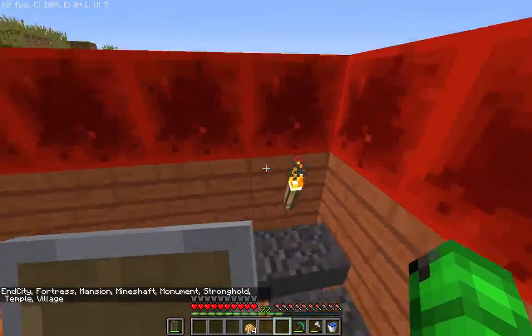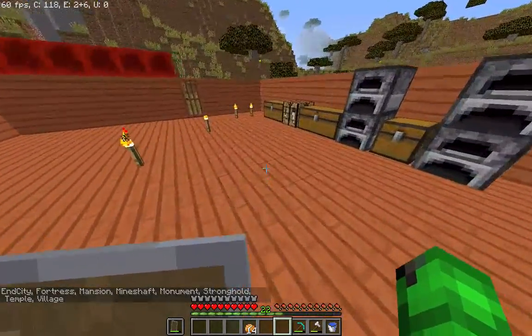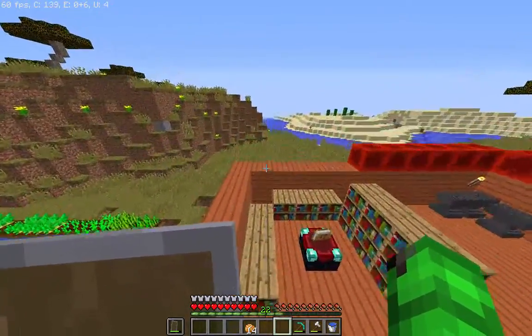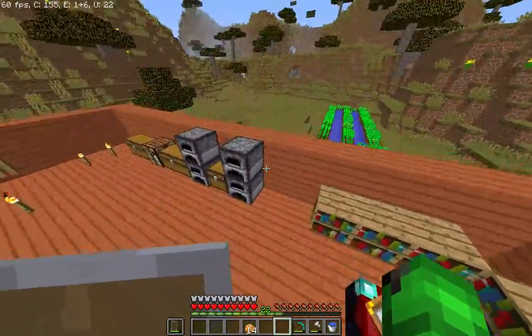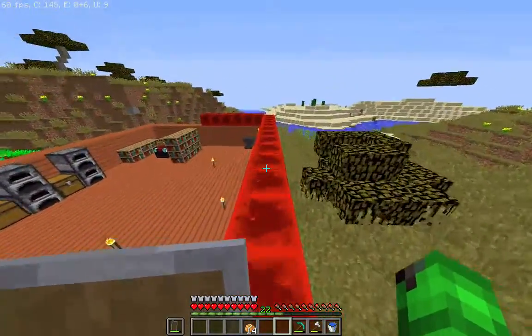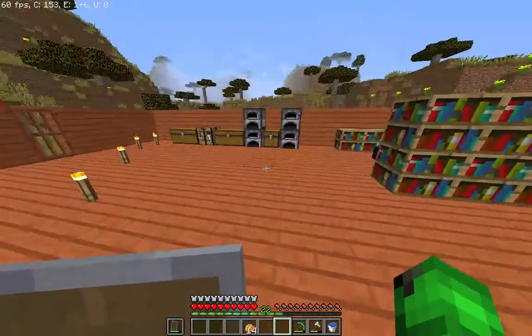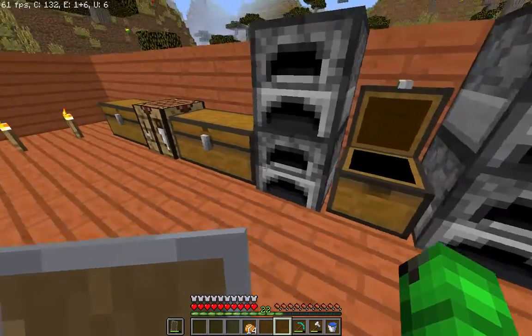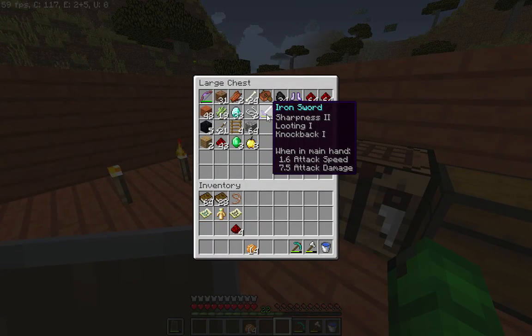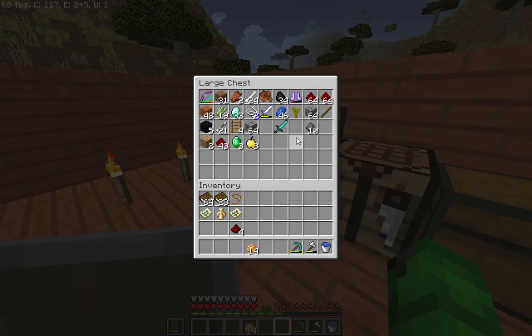It would have been handy to get a map for the nether fortress and the end city, just saying. The stronghold is kind of whatever — Eyes of Ender will take you there, and that's honestly not too bad. Really, all it costs is Endermen, and you would need a looting sword if you want to get them reliably. And luckily, I have a Looting 1 iron sword, which is pretty good.